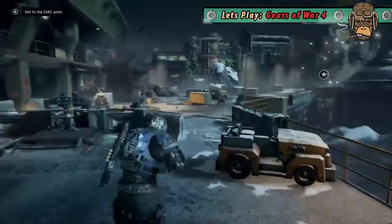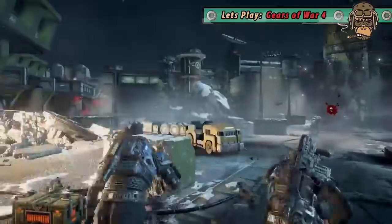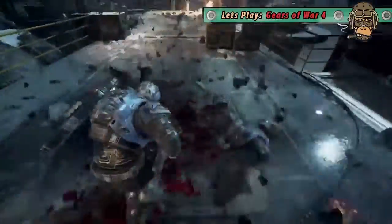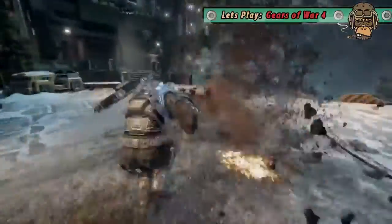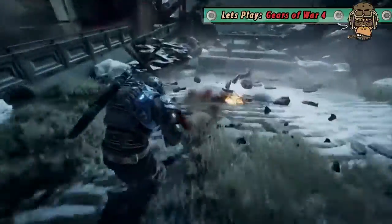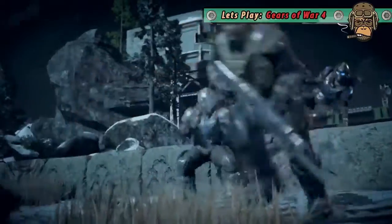Guard mortars — what do we do? Run, follow the major! Hold A to sprint. I'm getting shot. Someone died. Double-tap A and you'll do a dive, or you can just press A once to do a diving forward thing. How do you get over the wall? Yeah, A — hold up and then A. There we go.